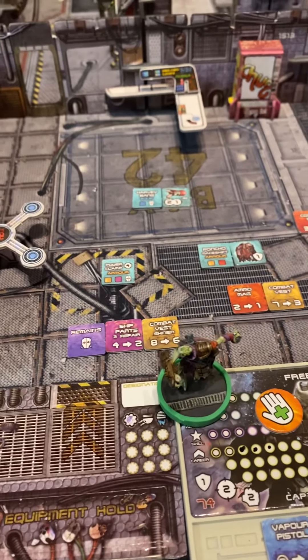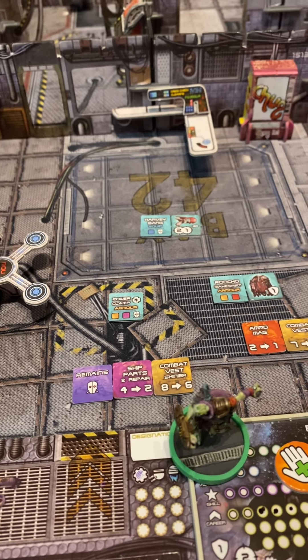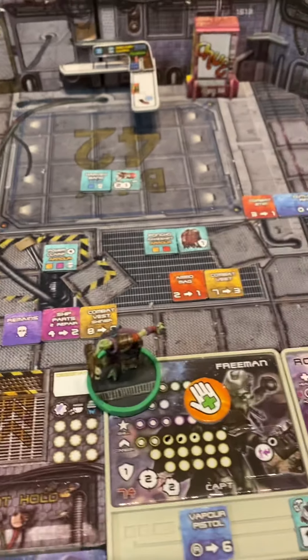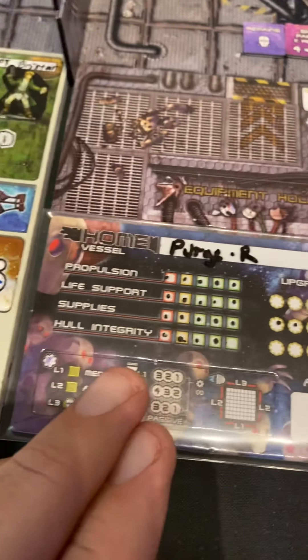I'm working on the advancement phase between mission two and mission three of the Persis Arm Campaign. I'm looking at what I can build in the workshop. I did my digger radiation first and we lost some hull integrity.